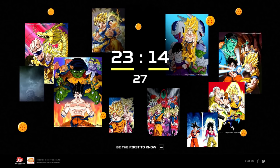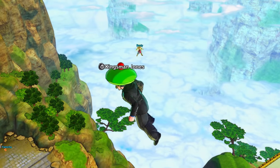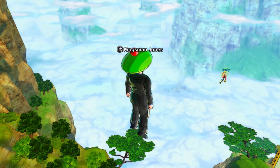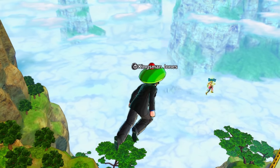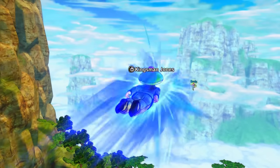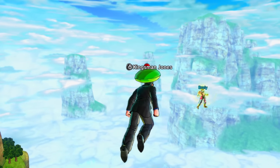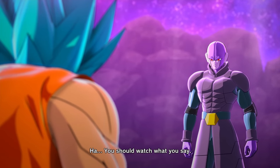Legendary Super Saiyan Broly is the only character who can appear in Conton City with an actual aura. When you first approach him in Conton City he has a menacing green aura, but once you talk to him and he becomes your mentor, the aura disappears.